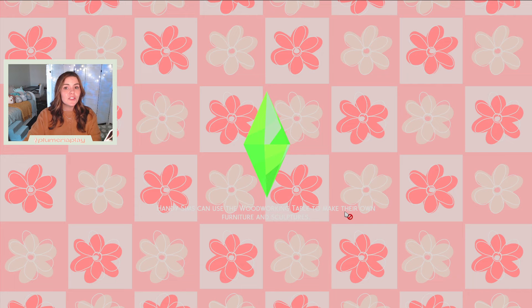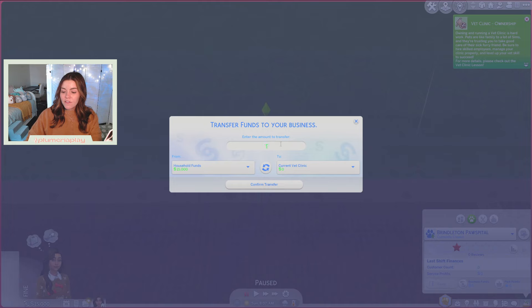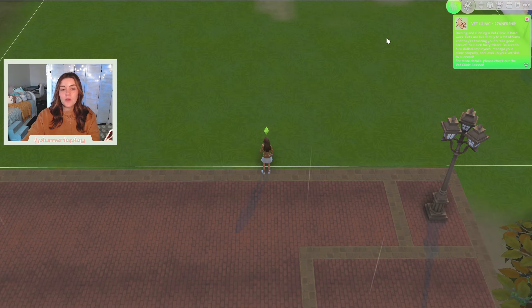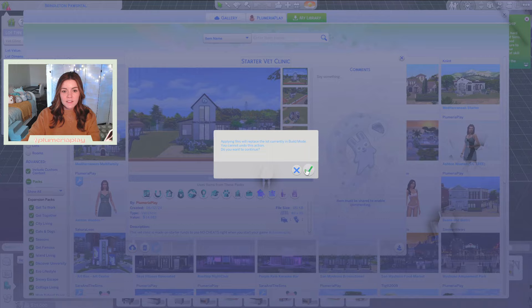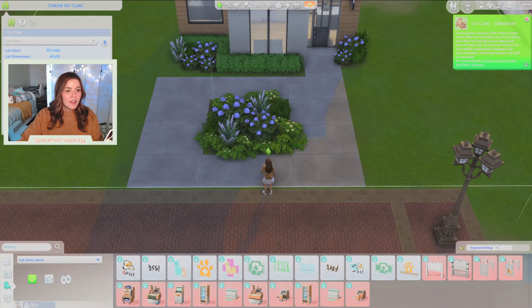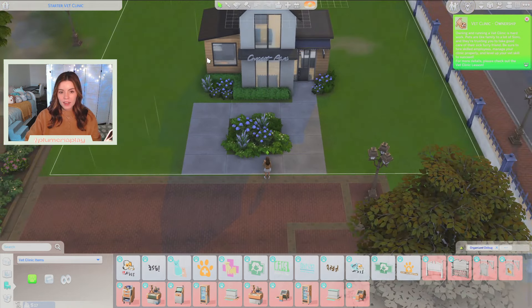Earlier this week I built a starter vet clinic that has a little apartment up top and, to be quite frank, it's a little bit shabby, but we only have 15,000 simoleons to work with, so it's gonna be just about the only thing that's gonna work. So I'm gonna grab that from my gallery now. This is our lot — we're just placing that down, obviously furnished — and I'll give you a very quick tour. It has everything that we need. We were not able to get the medicine crafting table or the surgery station; I'm hoping as we make money we can add those.